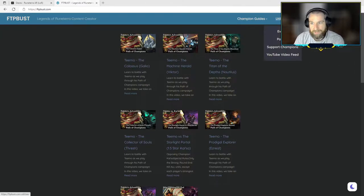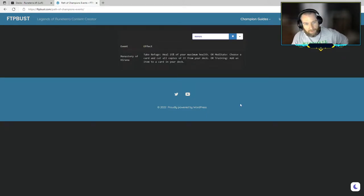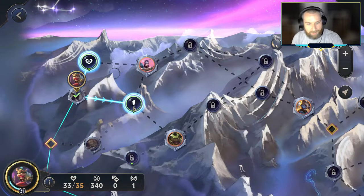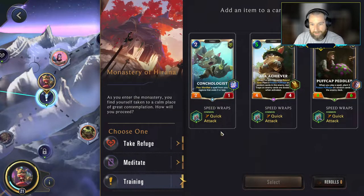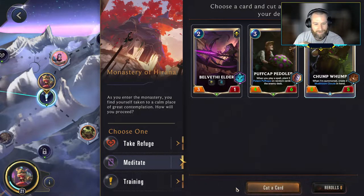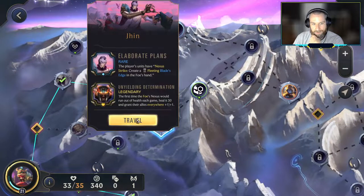On the ftpbust.com site under utilities, search for events — you can either take refuge to heal 25% of your max health, meditate to cut copies of a card from your deck, or training to add something. Cut a copy is basically going to a healer. The training options are Speed Wraps on Conchologist, Quick Attack on Achiever, or Quick Attack on anything. I'm just going to cut cards. We don't get to pick which ones though? I'm still okay with removing the Chump — he was a reasonable cut. Now let's do battle with Tahm Kench.